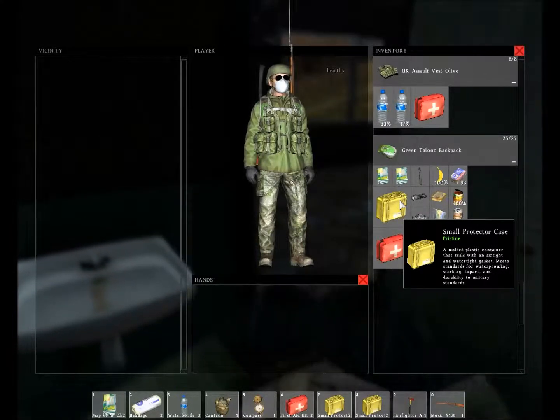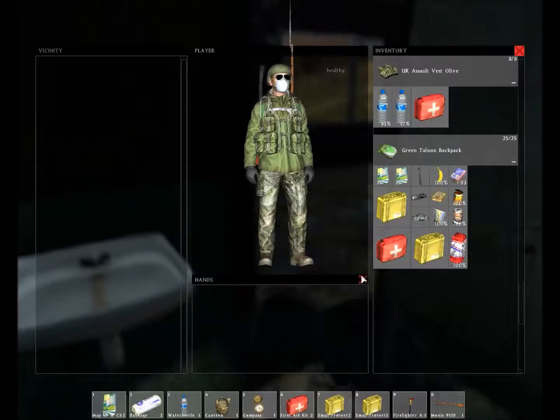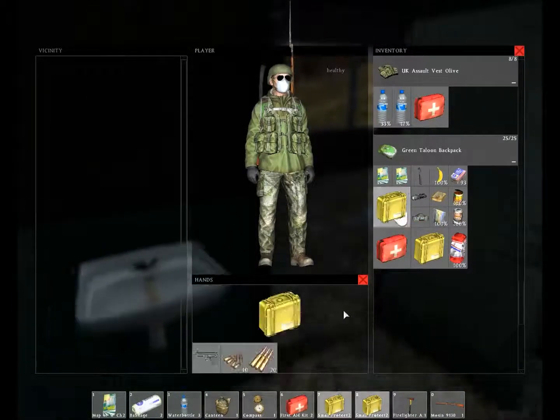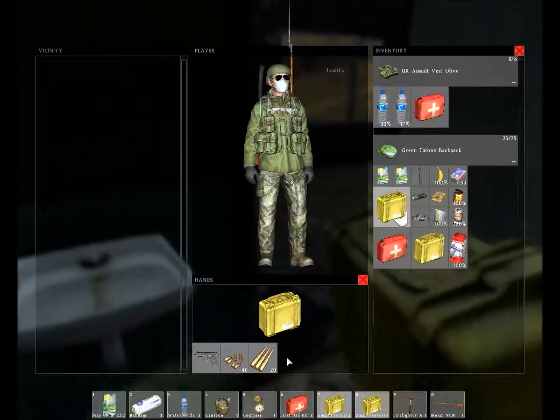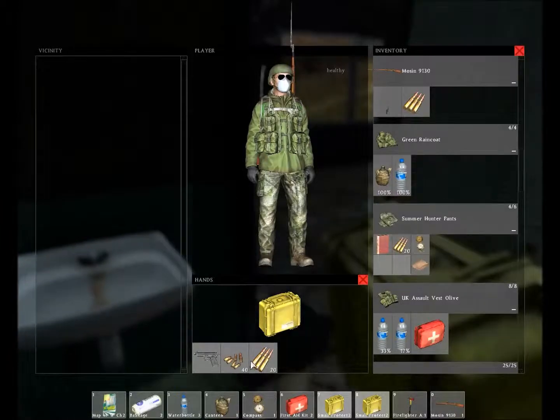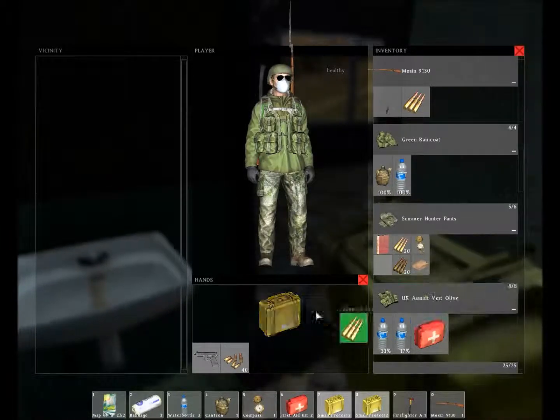To open them from your inventory it's the same as the first aid kit. First come down here and clear your hands, then drag the case to your hands. It opens up and you can take any of these items and drag them to your normal inventory, and vice versa.